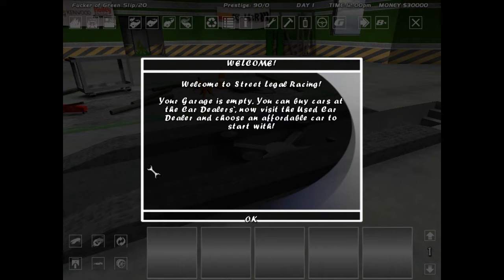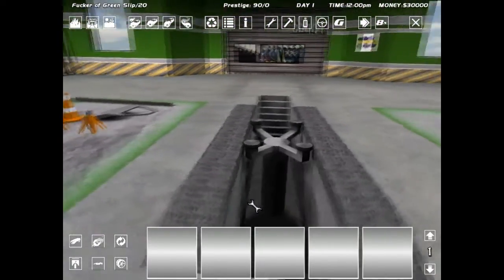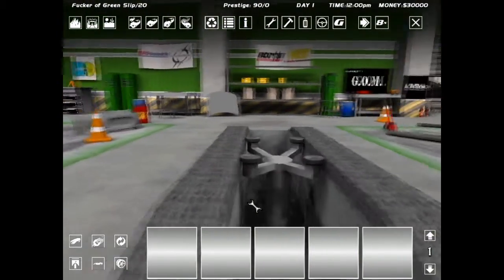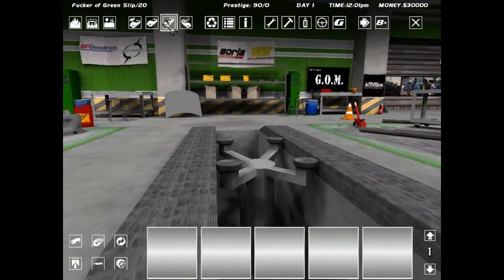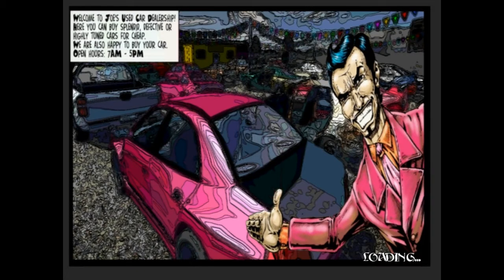Welcome to Street Legal Racing. Your garage is empty — you can buy cars at the car dealers. Now visit the used car dealer and choose an affordable car to start with. This game can be modded a lot. I only have one mod and that is the car dealership mod, which enlarges the car dealer so you can choose from more cars when starting out the game. You'll just see that in a moment, so it's loading up.